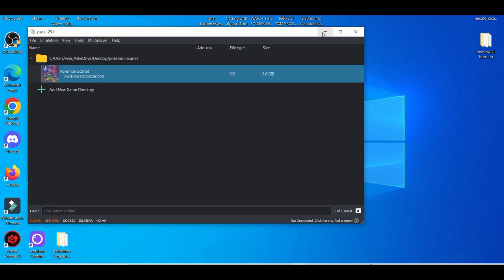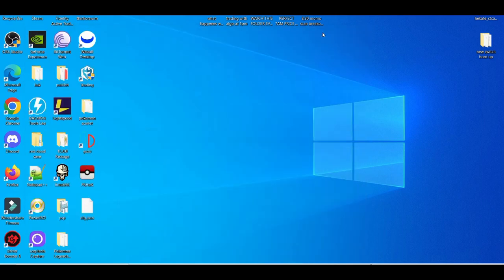For your custom firmware switch, you're going to need something called JKSV. That's basically a save backup where you can get all your saves from previous switch games, even Pokemon games — it's really useful. I'm not going to showcase a full tutorial on how to use it, it's pretty simple and easy, and I made a cheat code video explaining how you set it up. And then I'm going to connect this via USB-C.